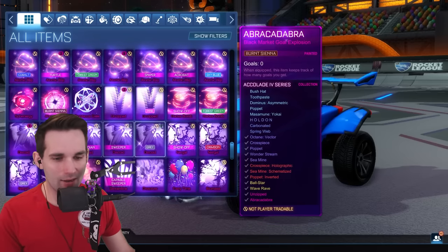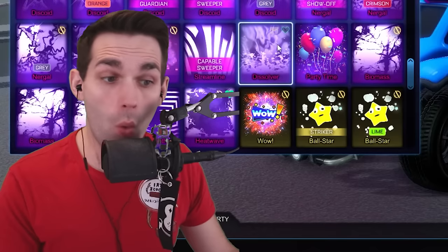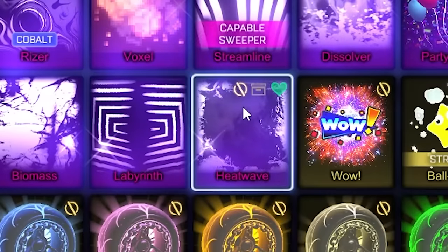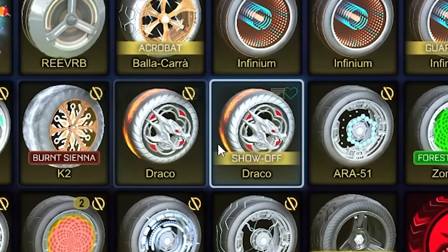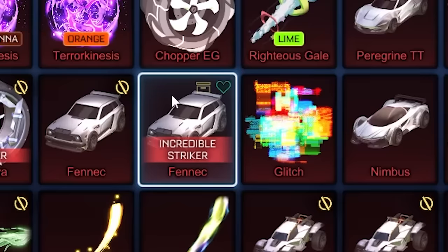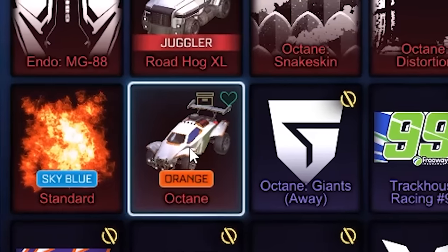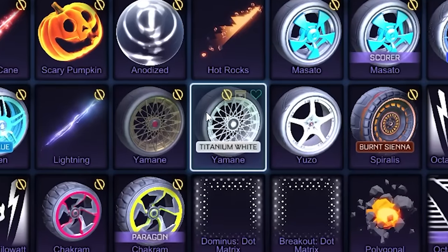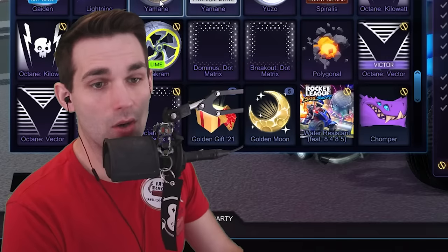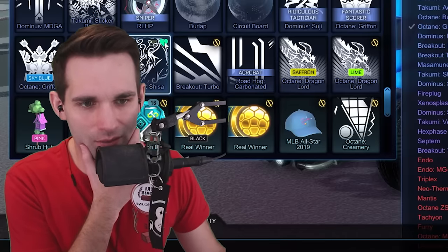For black markets, he's got a lot of tournament black markets, and then he's got Voxel, Streamline, Dissolver, Biomass — kind of an L — and Heat Wave, everyone's favorite. He's got regular Dracos, no painted ones though, and the black Invader Striker Fennec. He's got a gray Standard, sky blue Standard, and an orange Octane. Titanium White Yamings — very nice. Any painted Yamings we get this video would be a win.